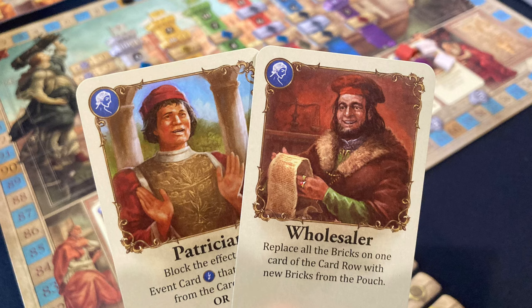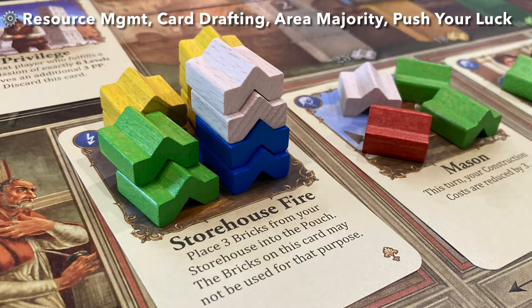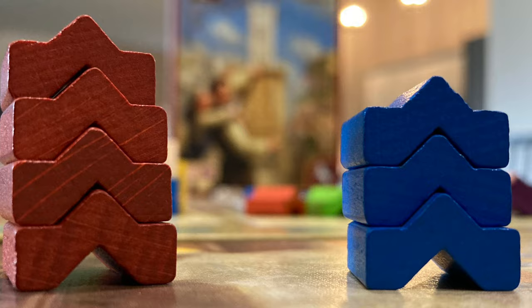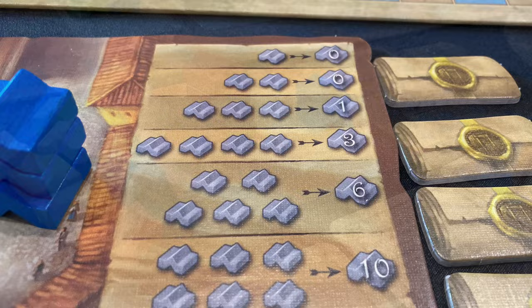Firenze is a very straightforward Euro game about building towers and then cashing them in for points. It uses an interesting resource management system where you have these cool wooden pieces that stack on top of each other. They're called bricks, and the bricks are your resources. They are used for everything in the game — not only to build your towers, but also to draft specific cards, mitigate certain disasters, and pay your construction costs. So it's kind of like multi-use bricks.